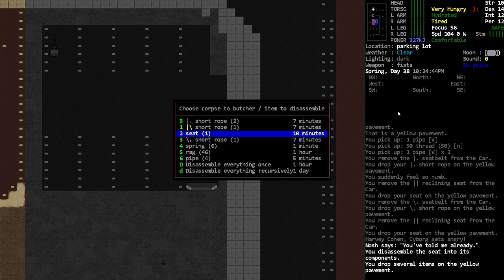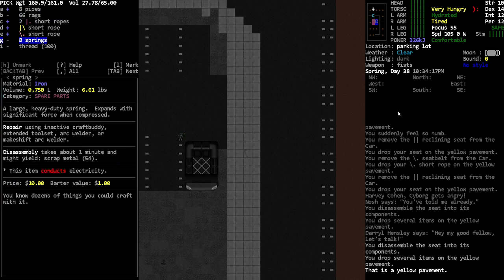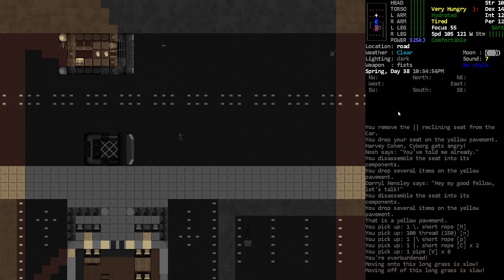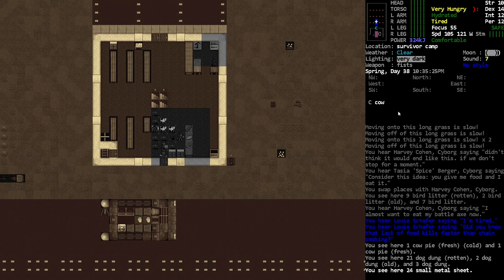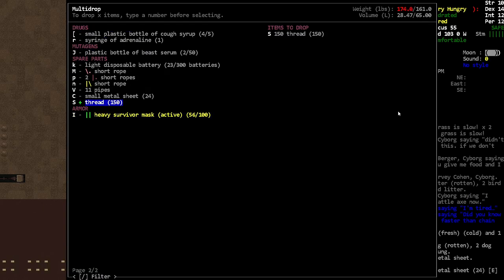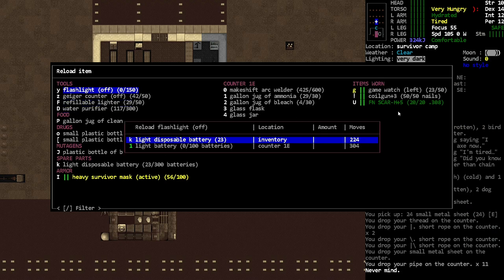Nosh is talking to himself. I think we have enough pipes now. And I'll go ahead and reload that flashlight because I think we're going to need it for crafting.